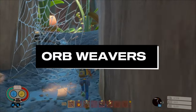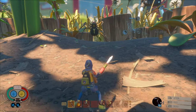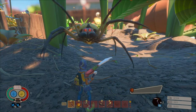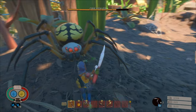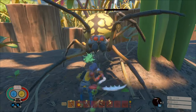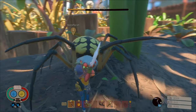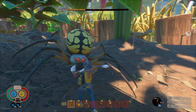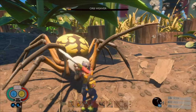Orb Weavers. We're going to get into the spiders because you'll come across them a lot more often throughout the yard. Orb Weavers and Orb Weaver Juniors have the exact same attack patterns, so this will apply to both. First, there is a charge attack where it's going to sit up, do its little pose, lunge backwards, then lunge forward to attack you — this is the easiest way to parry. The other attack pattern is where it leans to the side and attacks you in a three-hit combo that cannot be interrupted, so make sure you hit that parry every single time. As long as you hit that combo, just be quick and watch its movements.